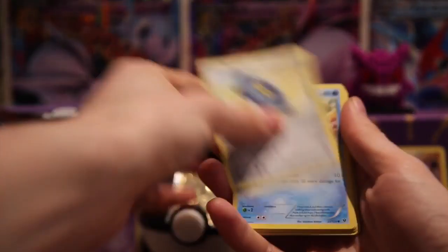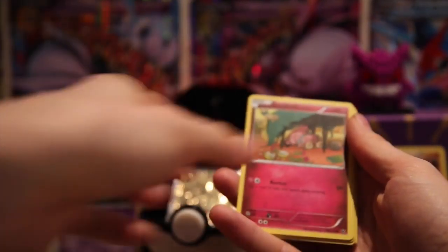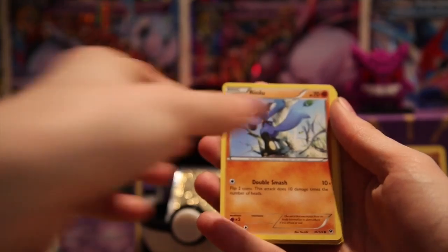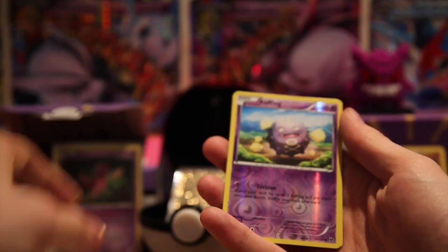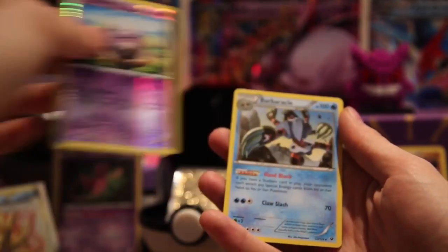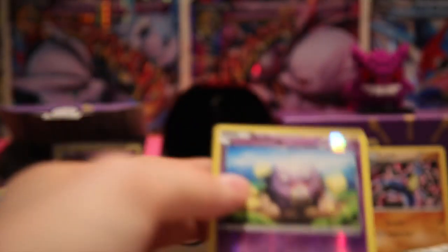Let's see if we can get any more ultra rares. We've got a Bunnelby, a Bronzor, a Binacle, a Snubbull, an Aurorus, a Hawlucha, a Chaos Tower, an Altaria Spirit Link, and a Cofagrigus reverse.